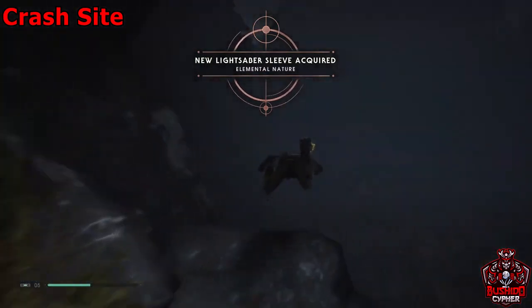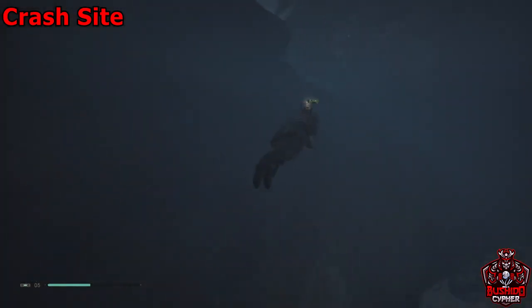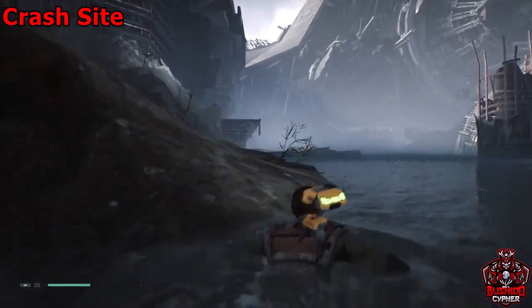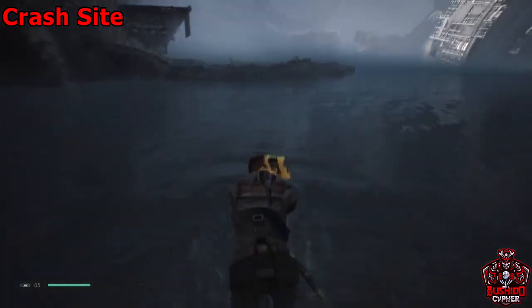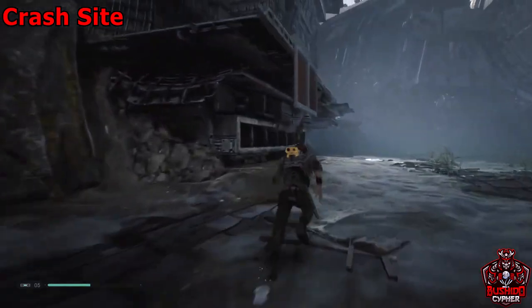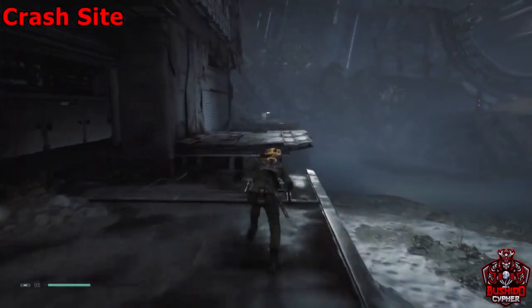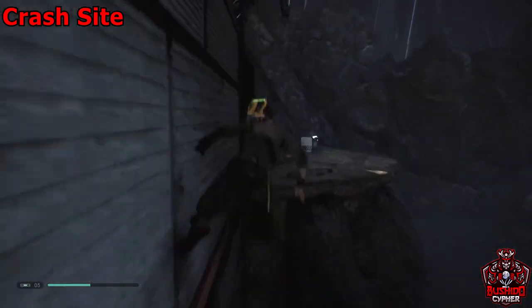After you've grabbed the one in the cave, swim back out and hug the left side of the wall. We're going to grab a chest that's not underwater — climb up the grates and go to your right where there's a wall run and a double jump gap. Double jump over, do the wall run, and grab another chest.